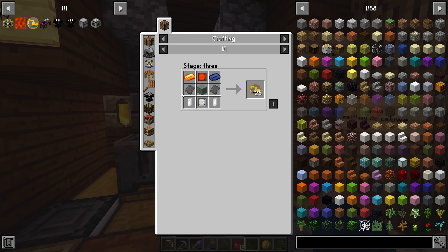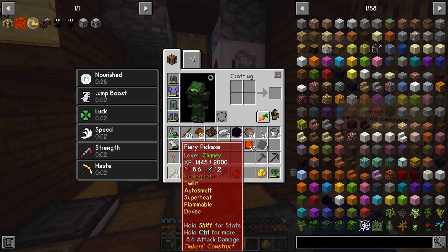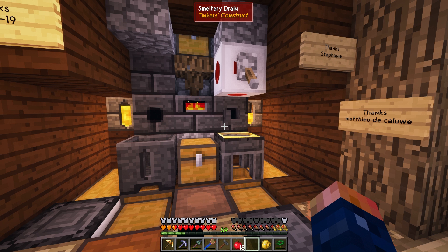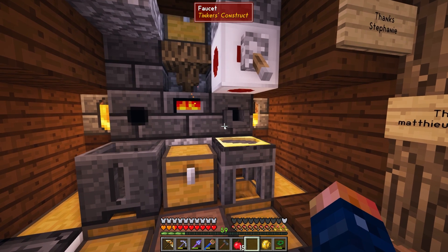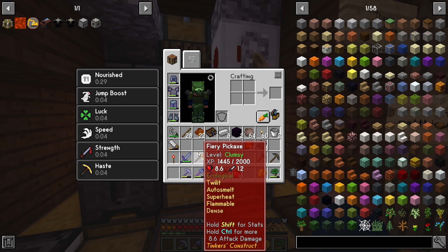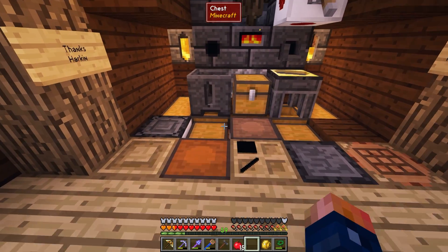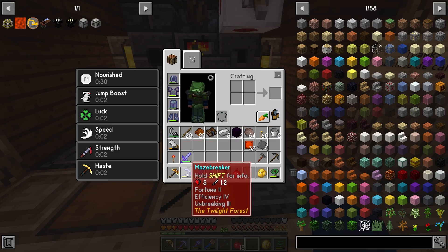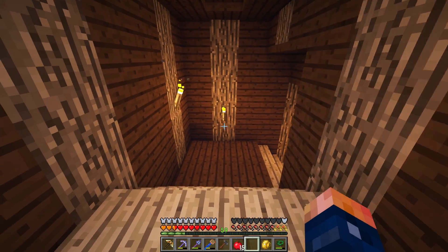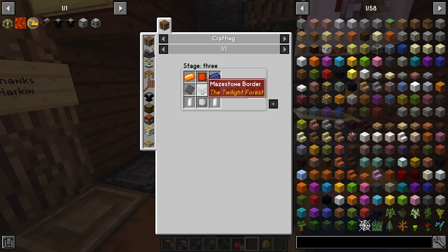We also need to get the engineer's workbench, but I want to get these modifiers done first. I want to upgrade our pick a little bit because having the fiery aspect on here is not the greatest. I definitely want to get these upgrades and change the pickaxe head, because the auto smelt doesn't actually convert ore into ingot form - it doesn't do that. It'll harvest stone, but as far as turning ore to ingots, no, it doesn't do that.